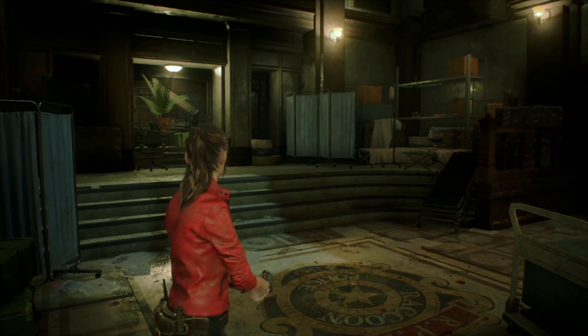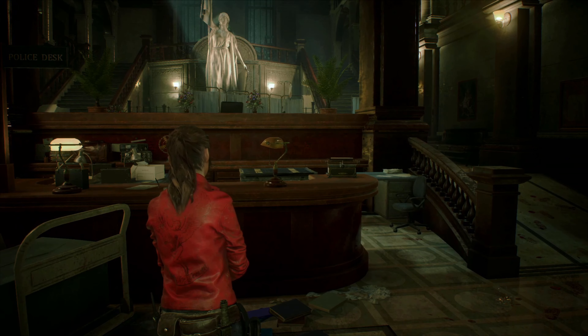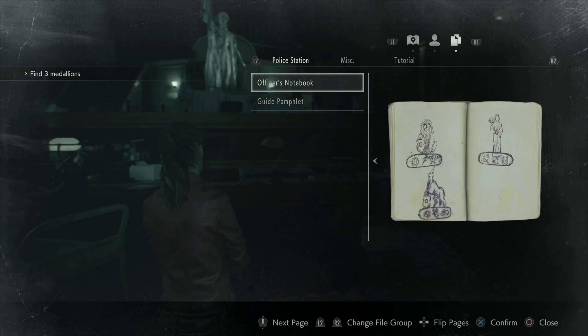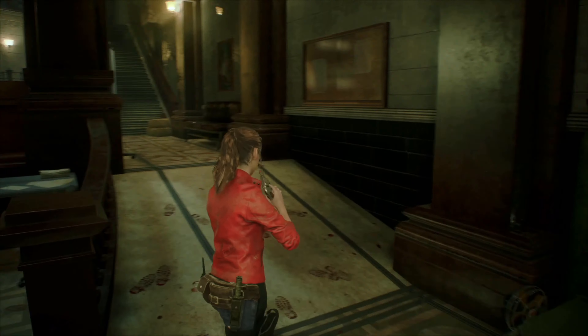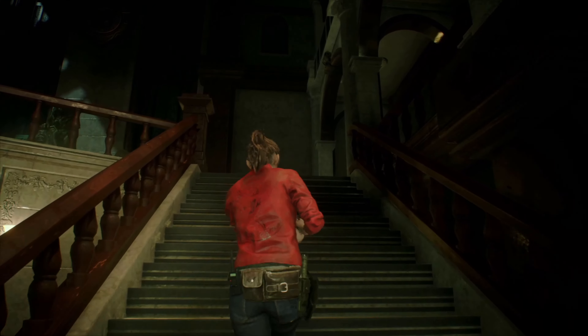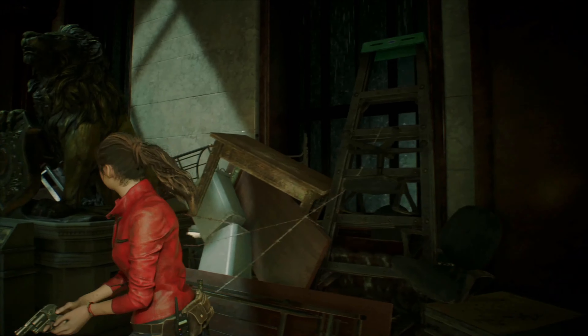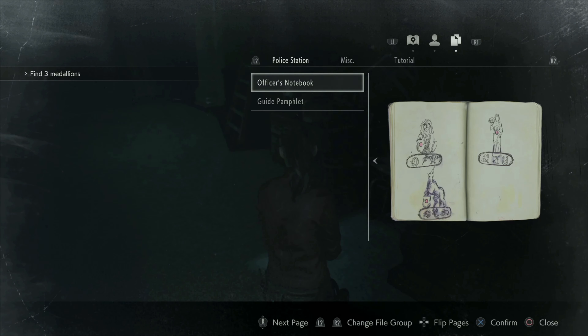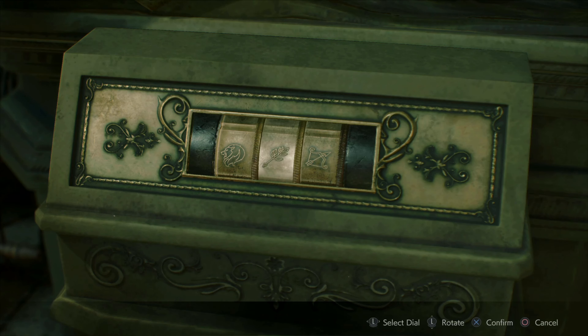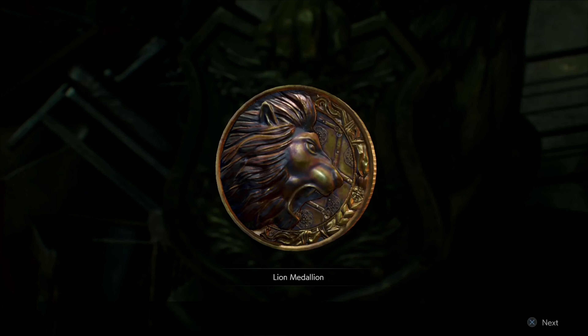Right now we're actually hunting down the escape route, and that will entail getting these medallions. We'll put the three medallions to get to the other part over there to get into safety. The first one would be right here — it's the tiger, the leaf, and the bird. There we go, I got one Lion Medallion. Perfect.